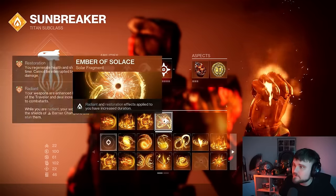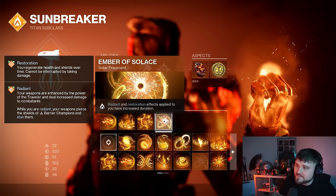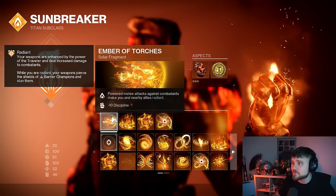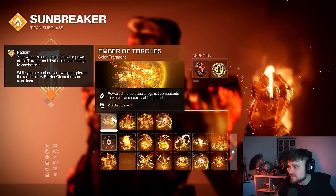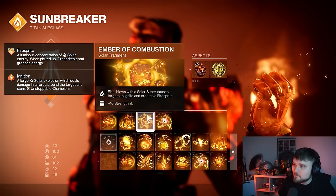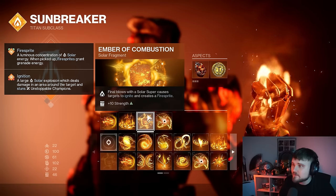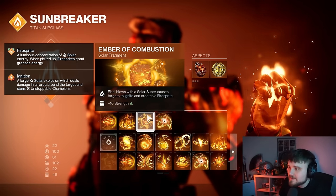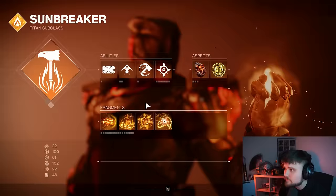We buff Empyrean with Ember of Solace, not entirely necessary but we're leaning heavily into restoration. Ember of Torches is extremely important — Bonk kills give you radiant, causing tons of ignitions from the artifact this season. Ember of Combustion means final blows with your solar super cause targets to ignite, so when you throw the super it will ignite enemies and create fire sprites. We're mostly using the super to hit the boss, but ignitions in ads clear the room nicely.